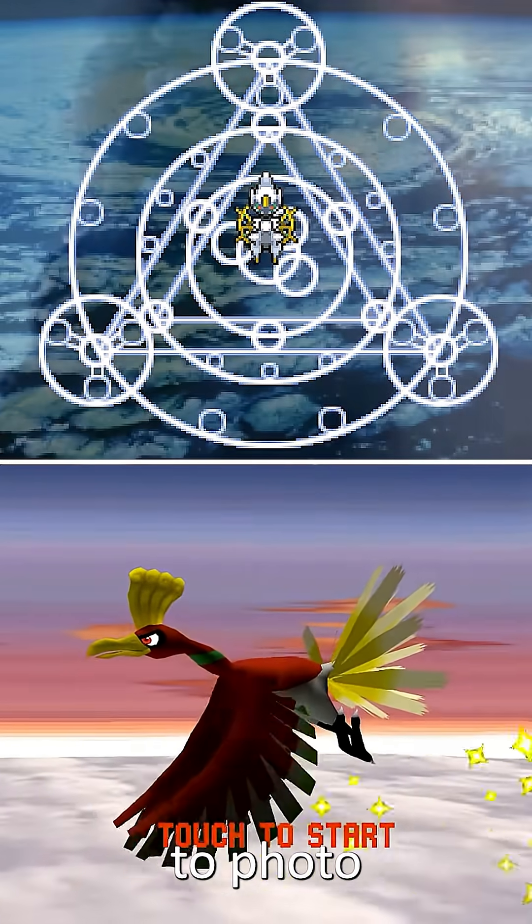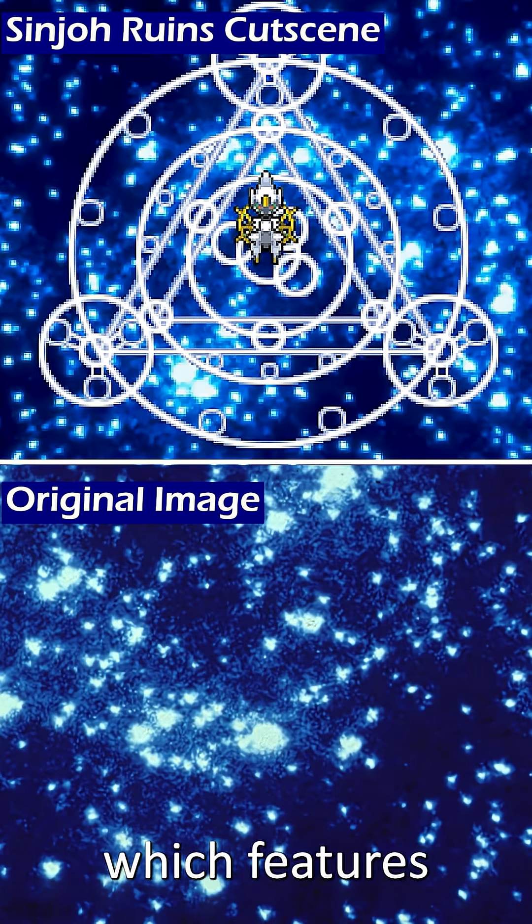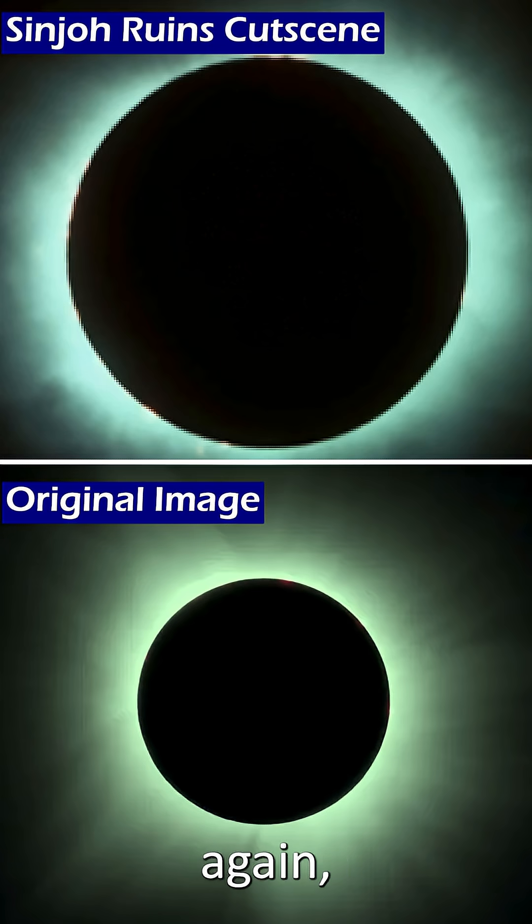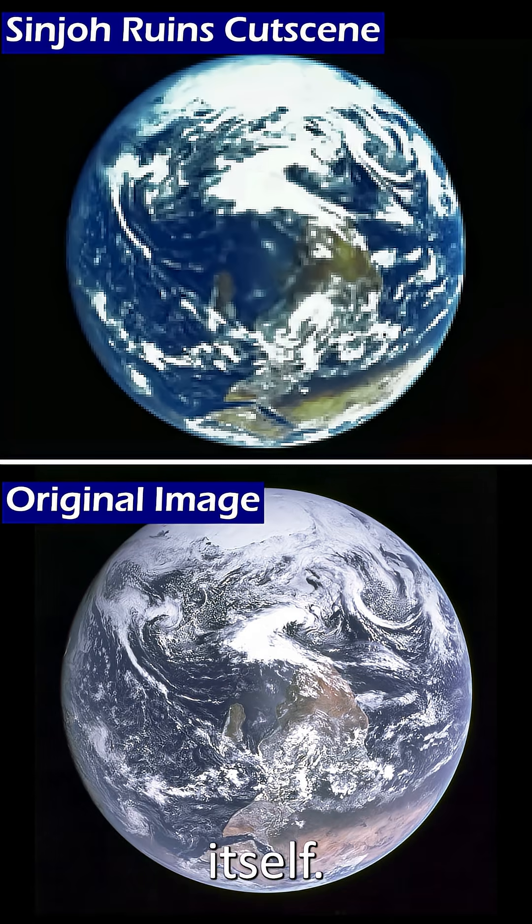So we'll skip straight to photo 28 in the cutscene, which features the core of the globular cluster of stars called 47 Tucanae. We then see the Sun, a low resolution Andromeda galaxy, the Sun again — but this time covered by the Moon during a total solar eclipse — and finally, the Earth itself.